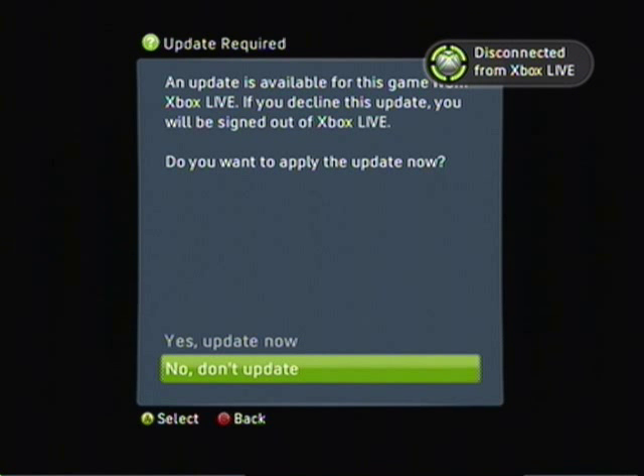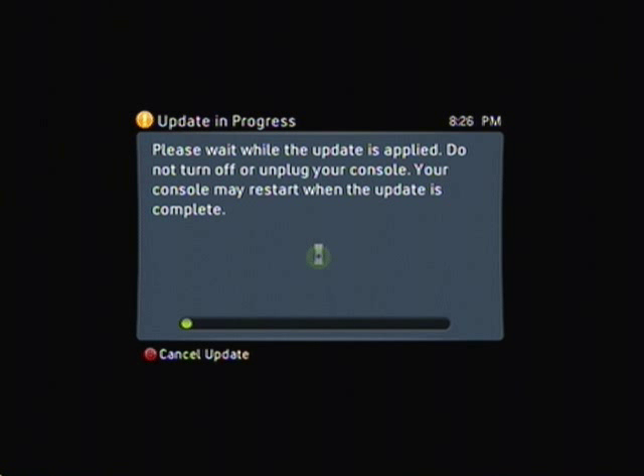When I try to do Call of Duty Modern Warfare 2 and try to get up into it, it disconnects me — and why? Because I need to update. That works. There's only one bad part about it: it unpatches every single game. So basically, if you're trying to do a glitch offline, that's how you do it.